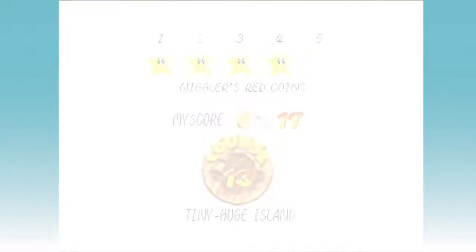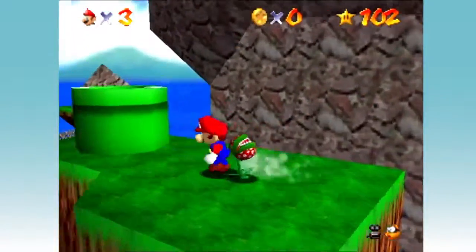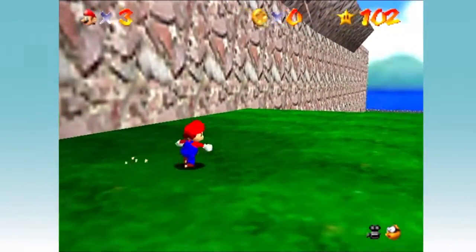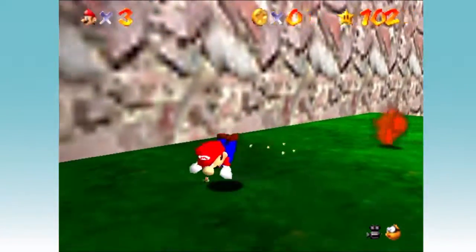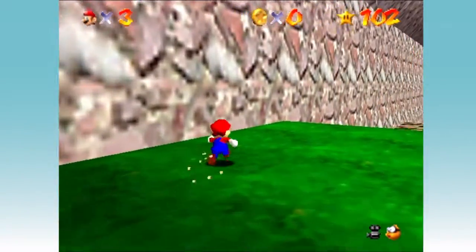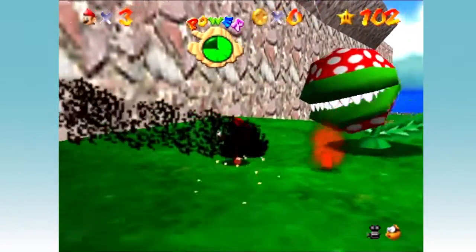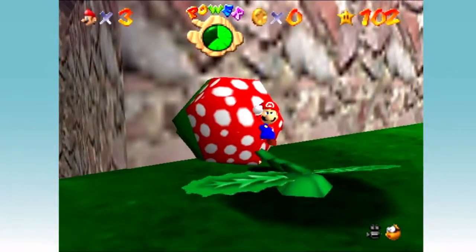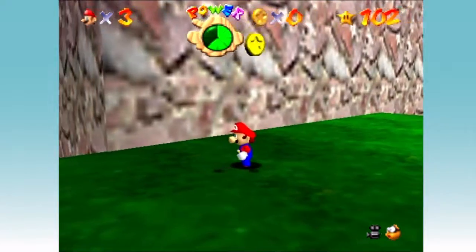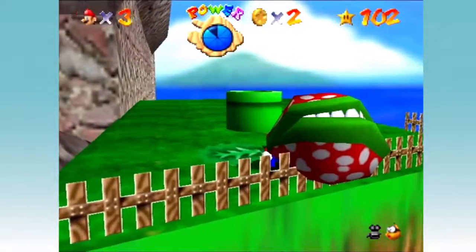Wiggler's Red Coins — perfect time to get a start on the 100 coin mission. So what I'm going to do is head over to this island. While we're here, these Piranha Plants will get me a nice two or three coins each. That's money right there — all the good cash money. That puts me at ten.